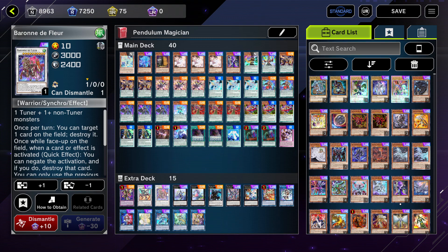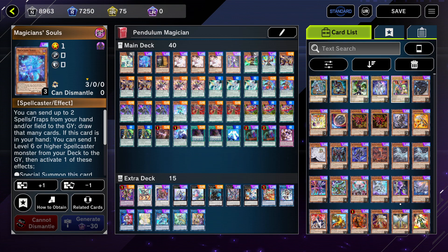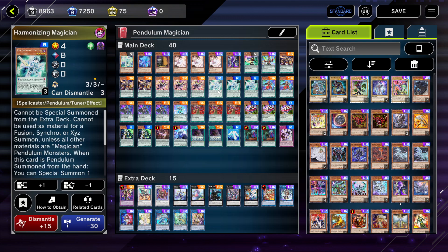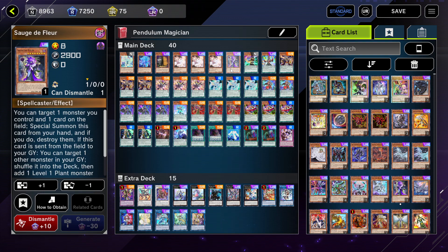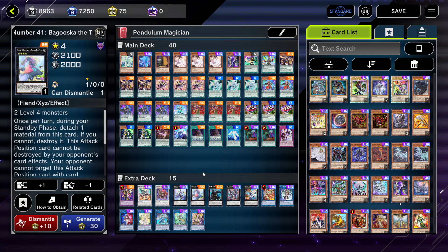Borreload also synergizes well with the deck because once per turn you can destroy one of your scales going first, or destroy one of your opponent's cards going second, and it acts as an omni-negate. Next I play one Time Star Magician — pretty standard. You usually want to search Astrograph, Chronograph, Magician's Souls, Sagitta the Fleur, or Skull Crobat Joker, though it depends what you need. Next is Baguska — I don't make this card as much as I'd like to, but it comes up when it does.